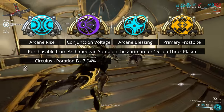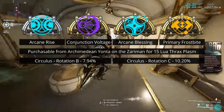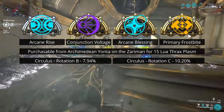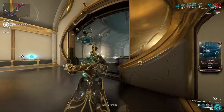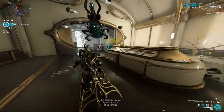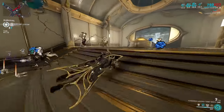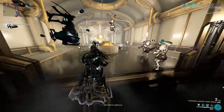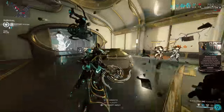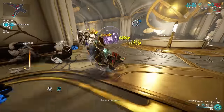Arcane Rise and Conjunction Voltage drop from Rotation B at 7.94% each, while Arcane Blessing and Primary Frostbite are on Rotation C at 10.2% each, so they take a little bit longer to get on the first pass, but they drop more frequently. If you start out with no arcanes or plasm, it will take you roughly 35 Rotation Cs, about 12 hours, to get a full set of each arcane, assuming you get 30 Lua Thrax Plasm every 20 minutes. Farming this way, most of your arcanes will be bought, as the 30 plasm from 20 minutes will buy you two of them, while the round rewards won't give you any arcanes 83% of the time. If you've farmed for this mission for other rewards such as Varuna, then you'll only have some of the arcanes in your possession, which will cut down the time some small amount.